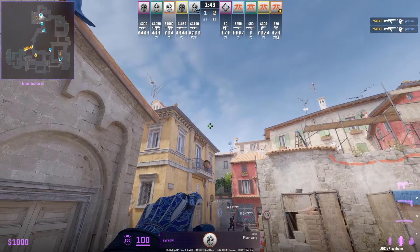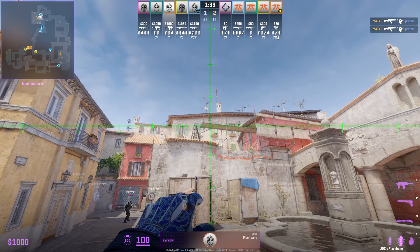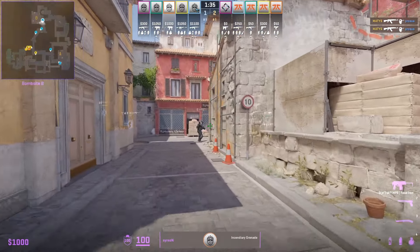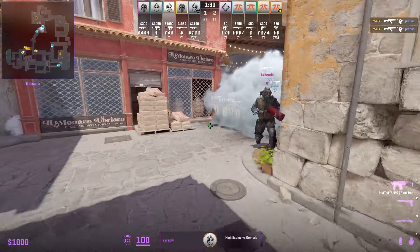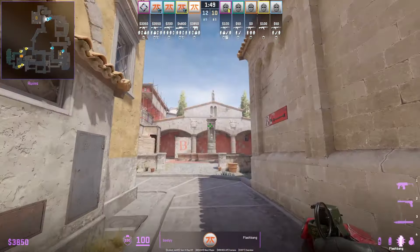Searson, the third B player, comes over and drops an incendiary, then throws support flashes on top of the wall. He has a support flash for top banana in case T's push up, then sets up a deep banana flash timed to Process's call to push down. It's recommended that Searson has two flashes if you're going to be throwing flashes for your teammates. Once banana control is taken, he rotates back towards A.